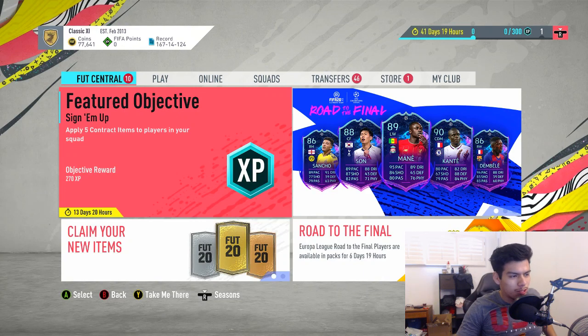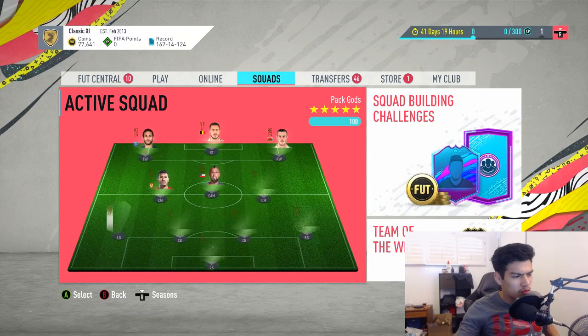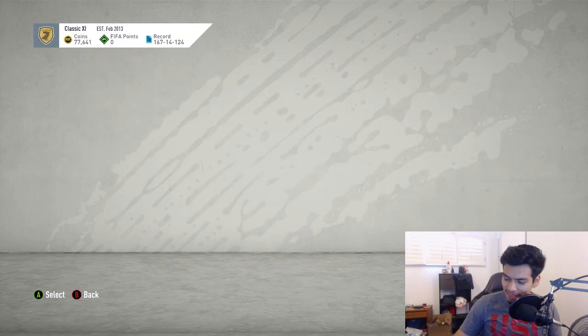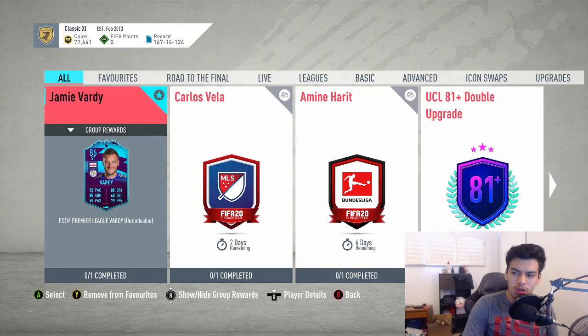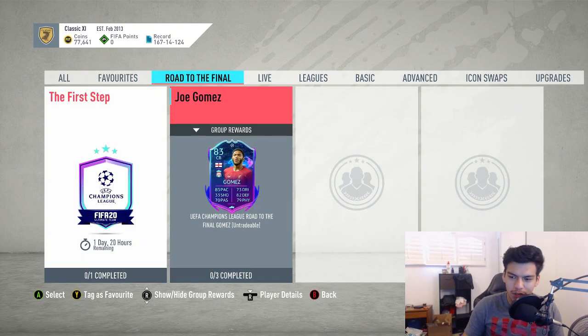What is up guys and welcome back to a brand new video. Today we have another SBC cheapest solution for you guys. Today we have the first Road to the Final player SBC, which is going to be Joe Gomez, 83 rated.